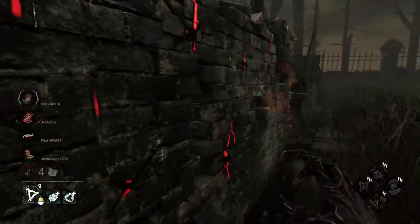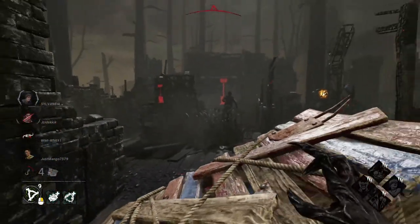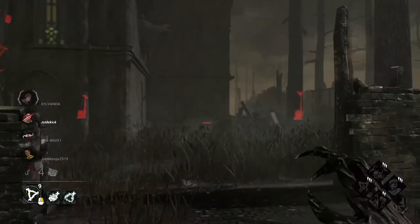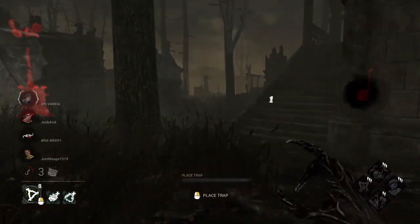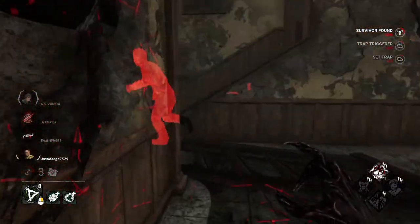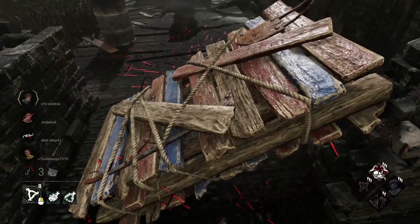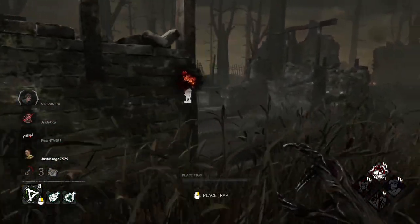On every map, five totems can spawn. These spawns range from completely random and never in the same place, to having three totems always spawn in the exact same place — except when you're playing Survivor and looking for a hex, because that will be the one-in-a-million chance that the totem that always spawns in the Midwich library decides it's going on vacation this trial. These totem spawns are called dull totems, and they can become one of two types.